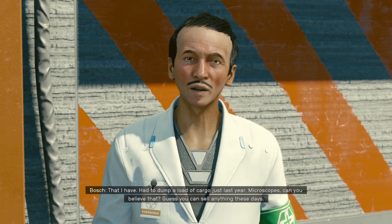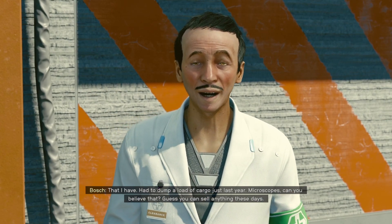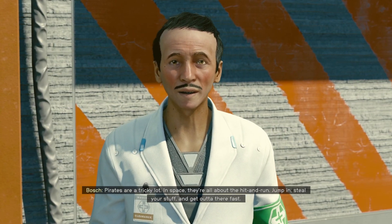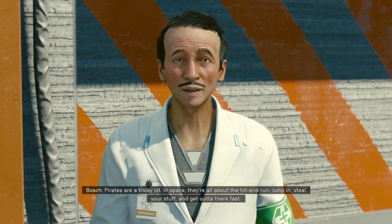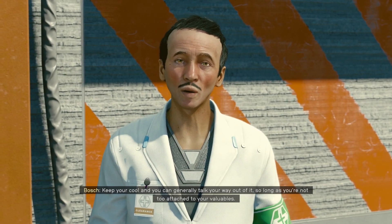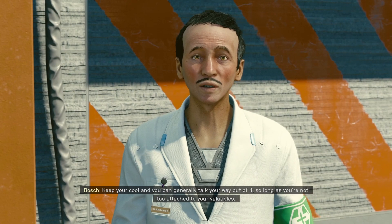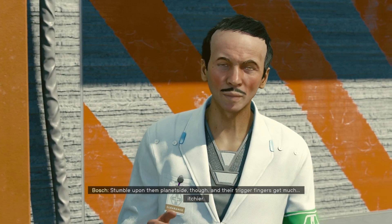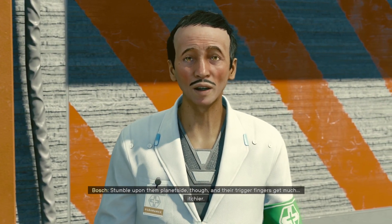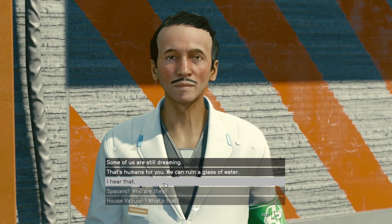'Had to dump a load of cargo just last year - microscopes, can you believe that? Pirates are a tricky lot. In space they're all about the hit and run - jump in, steal your stuff, get out fast. Keep your cool and you can generally talk your way out of it, so long as you're not too attached to your valuables. Stumble upon them planet-side though, and their trigger fingers get much itchier.'